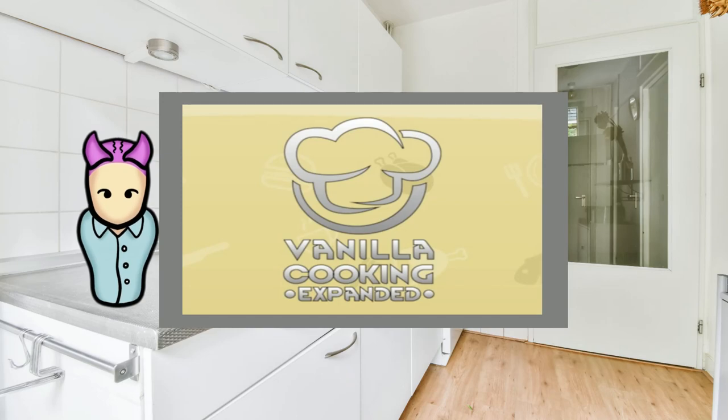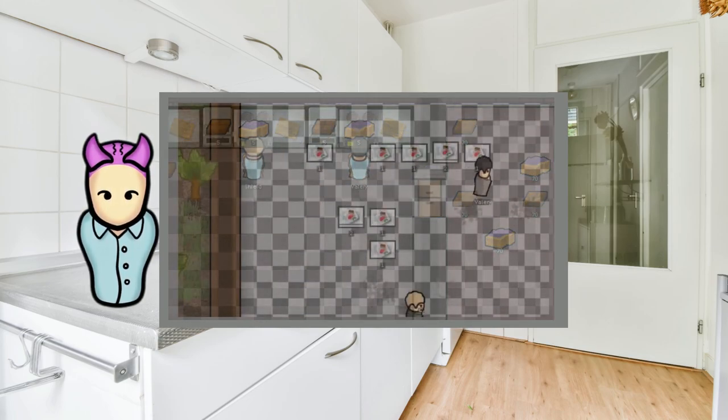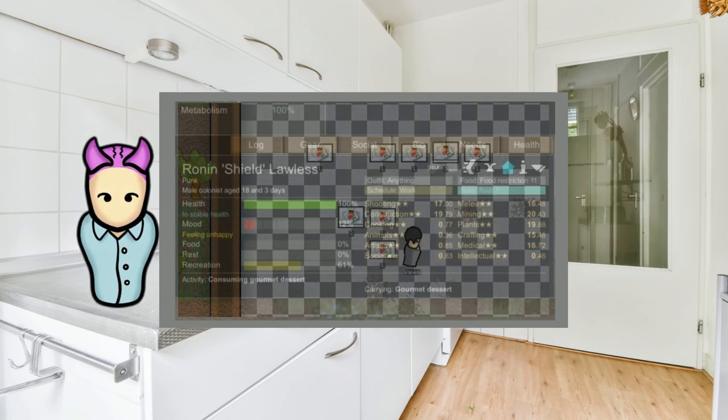Vanilla Expanded Cooking gave us drugs in the form of desserts — fun meals that pawns won't eat when hungry, but instead usually when socializing. Think of it as a fun snack to keep pawns happy. Pretty straightforward and easy to make. Just keep in mind, too many sweets can cause addictions to sugar and cause other health problems. You don't want the diabetes.